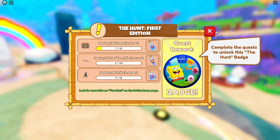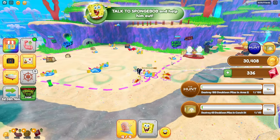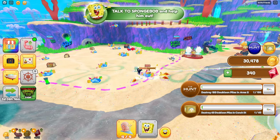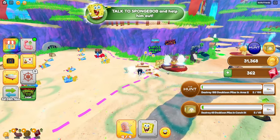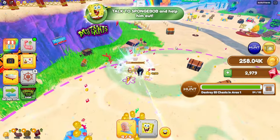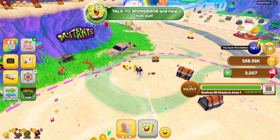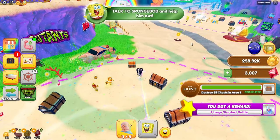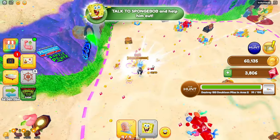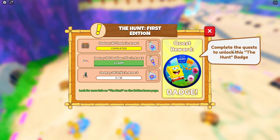In the second area we need to destroy 100 dewballoon piles that look like this. These ones are easy to do also. Now let's go over and finish opening our chests. We've just completed the first task — if we click on The Hunt we've destroyed 55 chests. Now let's go finish area 2 by collecting 100 of the dewballoon piles. Now we've completed the second task.